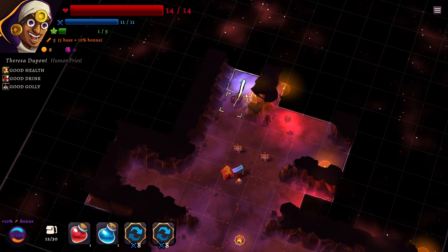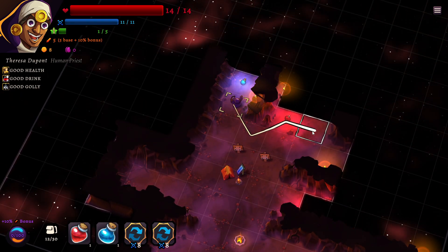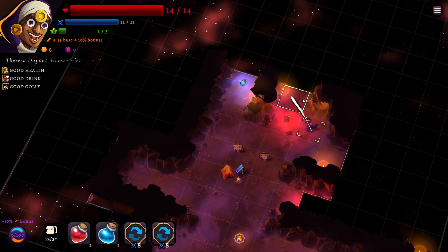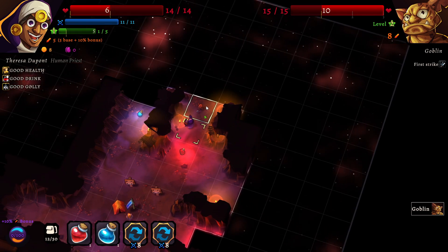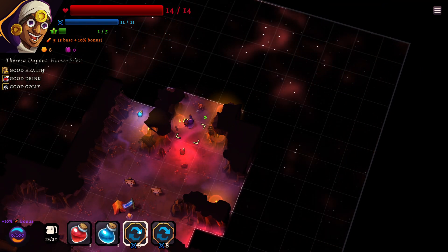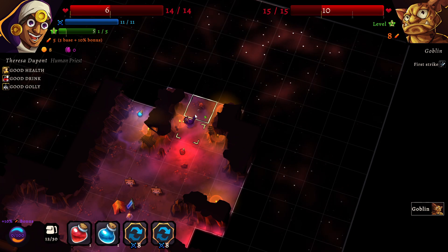Okay so there's nothing here, let's keep moving. This is a mana potion and a health potion — I don't think we want either of these yet, so we can just walk around. Here we're fighting a goblin which is hitting me for 8, so that's pretty tough. But I am gonna hit it anyways.